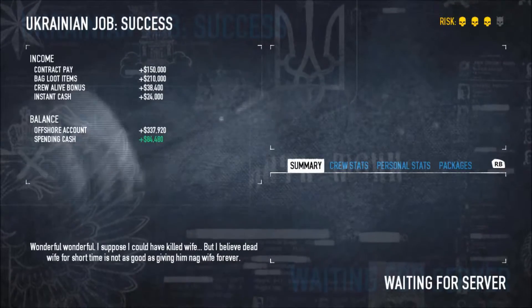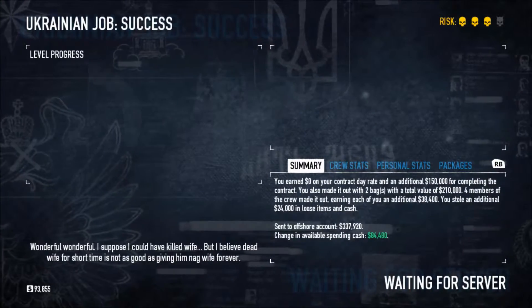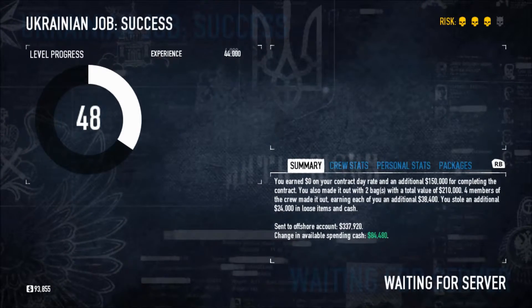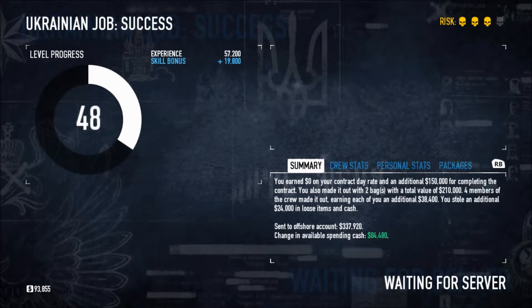That is going to be quite tight to get out in time for the 50-second limit for that van to leave. So your only real chance of getting out successfully is if the tiara is in the first safe you blow.